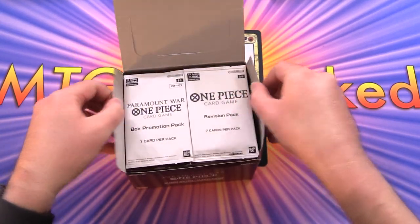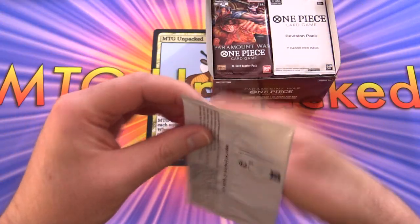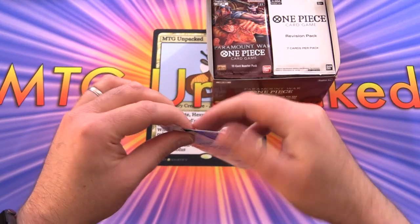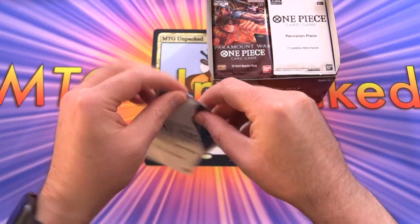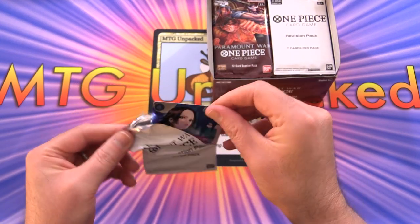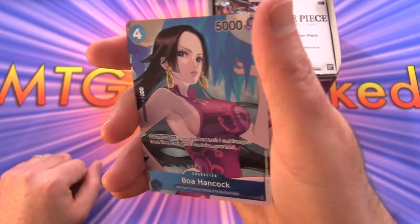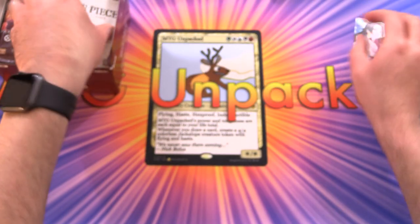Let's see what we've got. So we've got a promo pack. Hopefully something tasty if I can get the pack open. We have Boa Hancock — very cool, very shiny. And there's also this revision pack.